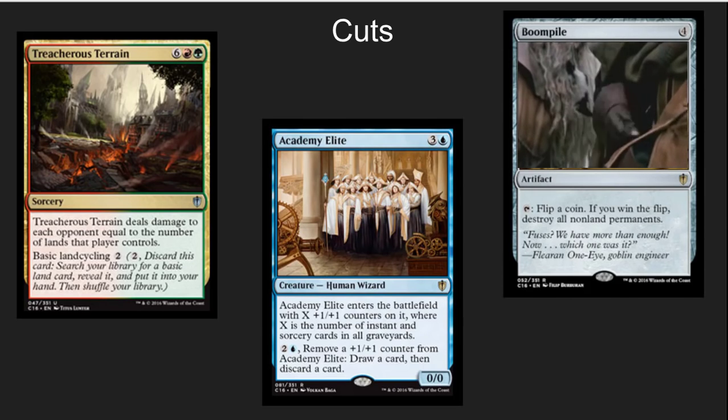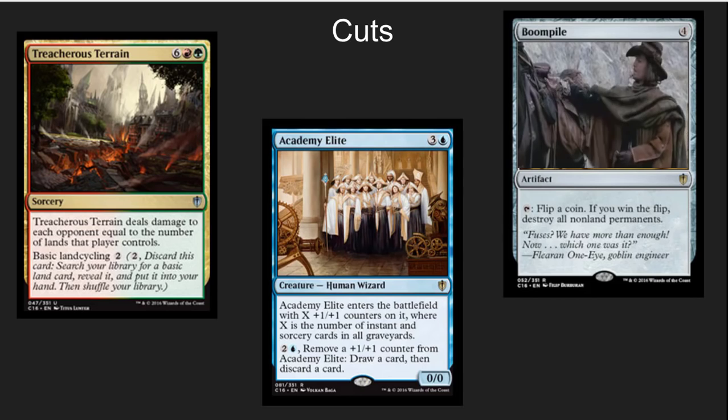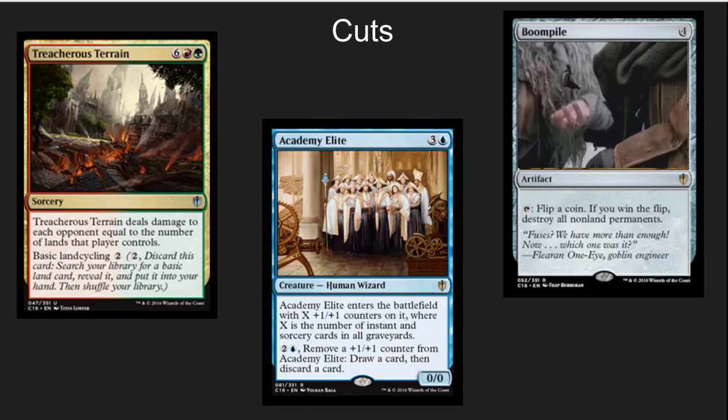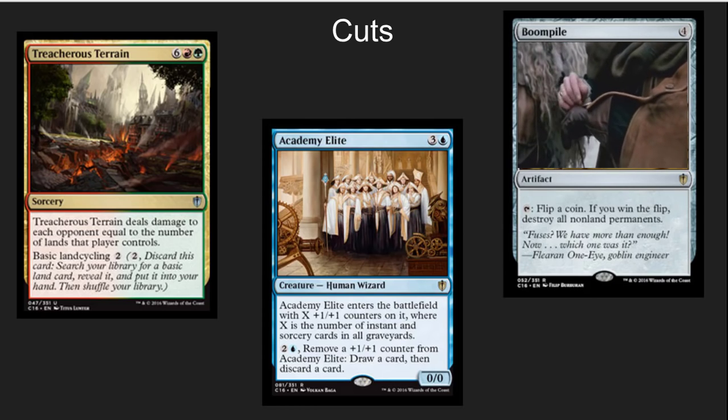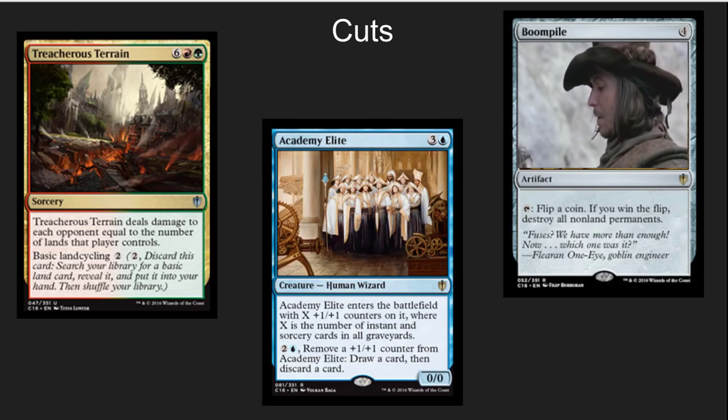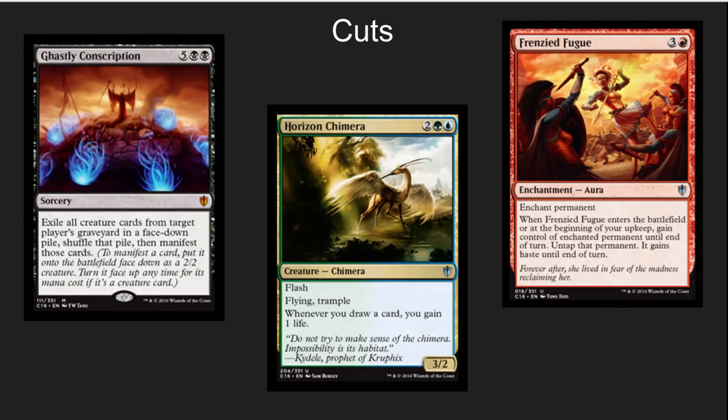Treacherous Terrain is a very cool idea, and I would actually put it into a deck that had some type of mutual ramping where everyone was ramping, and then used that ramp against them. Academy Elite is a little high casting cost. Boom Pile is an awesome card if you want a coin-flipping or chaos-specific theme, but that's one of the themes I'm de-emphasizing here. Ghostly Conscription is a little high casting cost — if it's going to be seven mana, I want it to be incredibly nuts. I'd add that to a bigger reanimate-based or dredge-based deck.